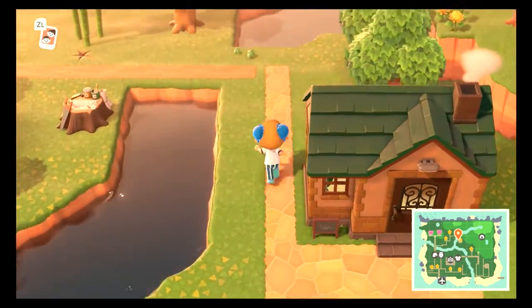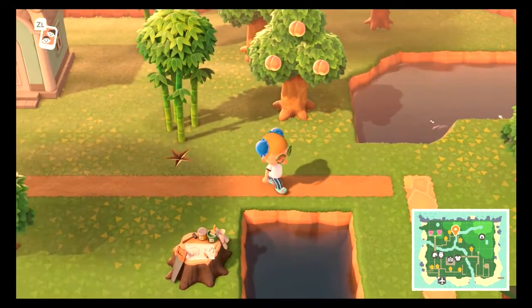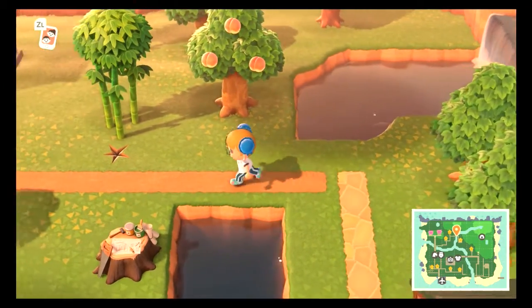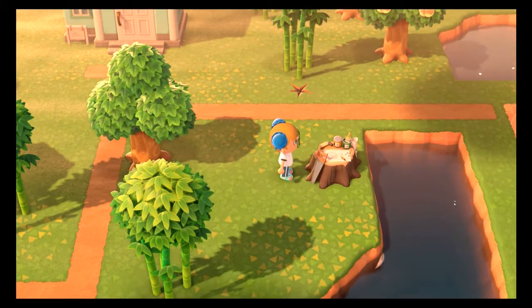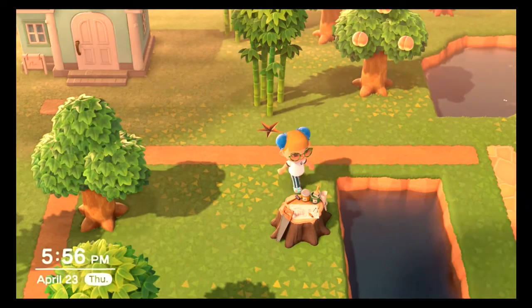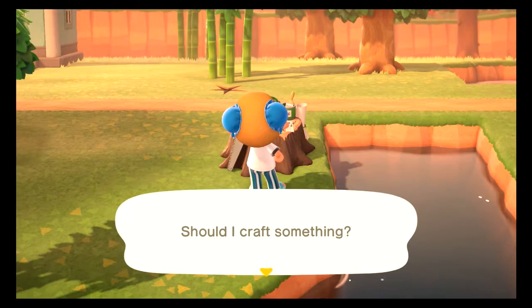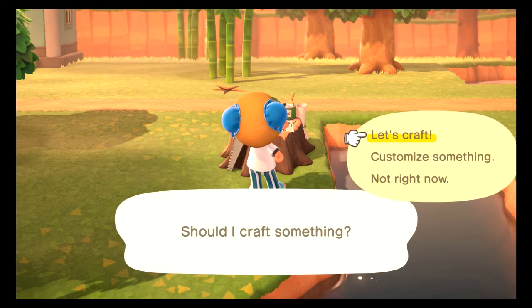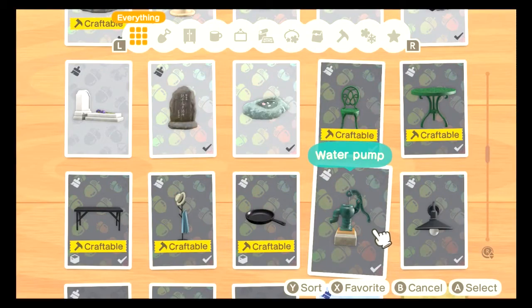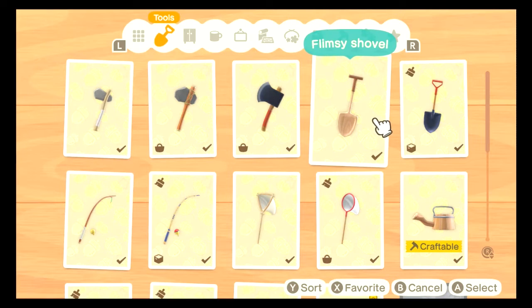Up here we've got Leopold's house, and instead of buying another bridge I kind of cheated a little bit and used the app where you can make pathways and change the landscape. Eventually I'll put a bridge there but for now it's a temporary fix.